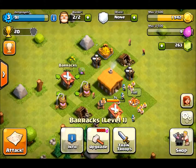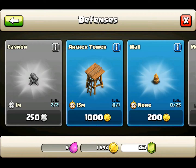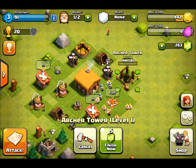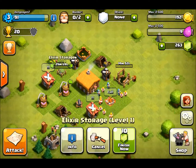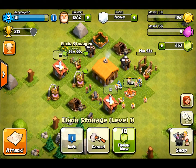We can't build any more there. I need to get the archer tower done, which will cost me a thousand gold, so let's go ahead and start that. The other upgrade I want to do right now is the elixir storage, which will take about 30 minutes. We'll get that started and come back later for the next Let's Play.